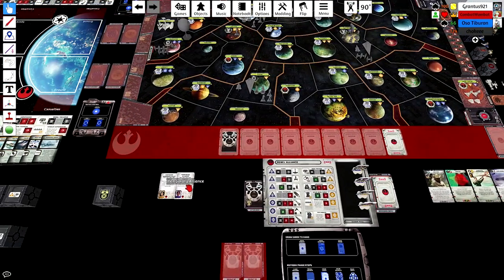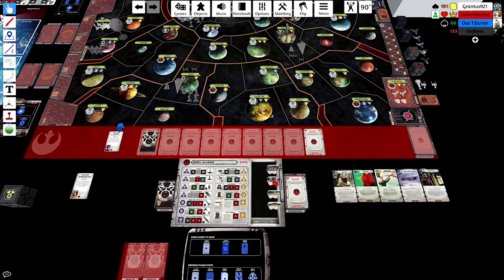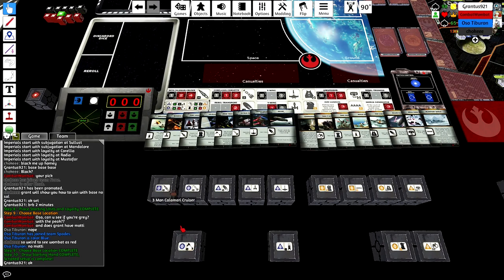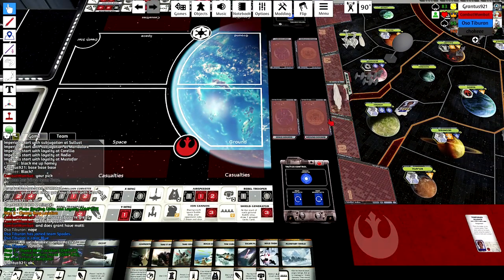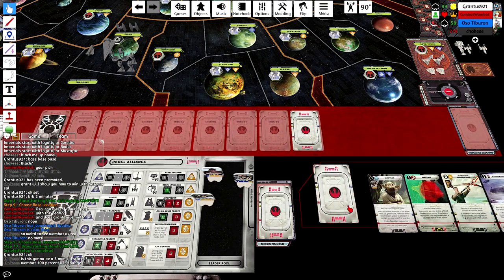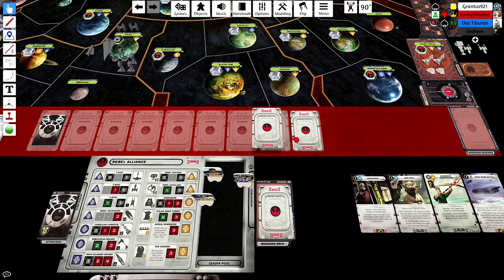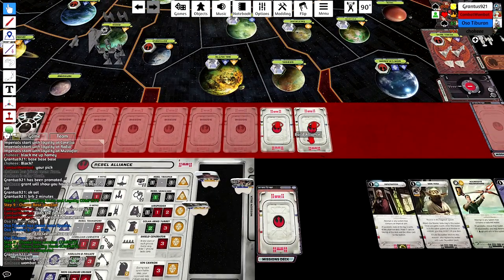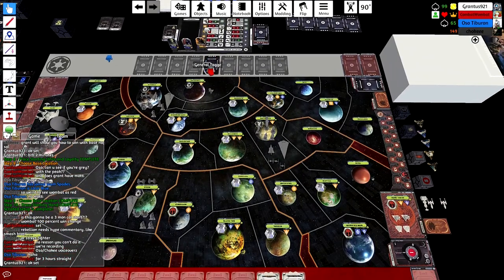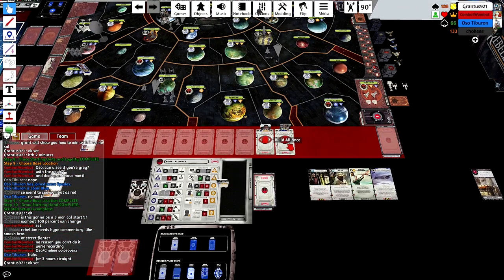My starting objective is Regional Support/Regional Aid, so I've got to get loyalty in all one system. I drew Temporary Alliance, so we're going to get a lot of Mon Cals on the queue - one from Temporary Alliance, one from Build Alliance in Utapau because I already have Mothma there, and one from Mon Cal unless Grant has Display of Power. With Mothma being occupied, I want to keep Leia back because I might want to block diplomacy missions. I'll run Build Alliance with Dodonna.